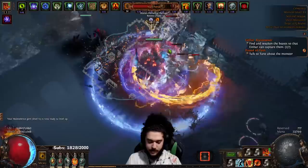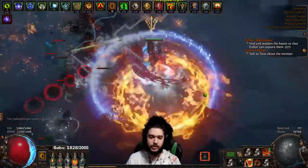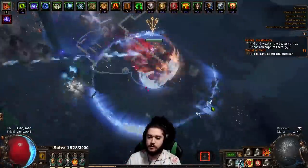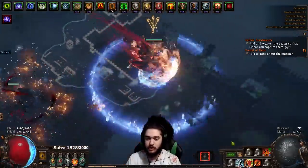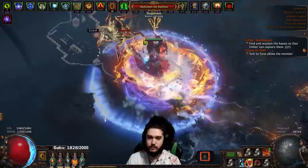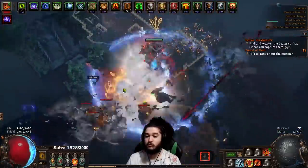Another big thing I did is I actually bought two more awakened gems - Awakened Burn and Awakened Elemental Focus. They don't really give me any damage yet. The big appeal of Awakened Burn and Awakened Elemental Focus is when they hit level five you get another plus one, so that will be another plus two to my Righteous Fire for clearing, which will be very smooth.